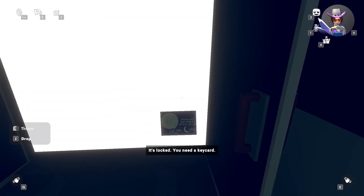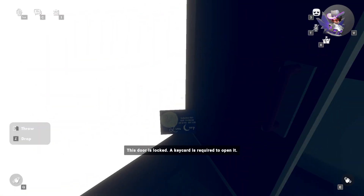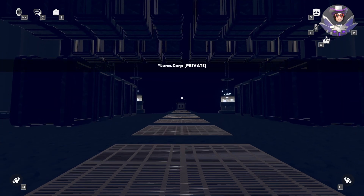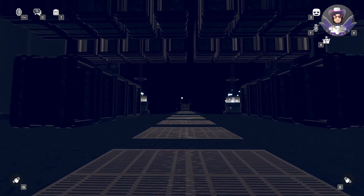Turn around, take a left, and go to the warehouse door. Use the key card on the swiper right there and just go through the door. It may say the door is locked — just give it a minute, it'll let you through eventually.